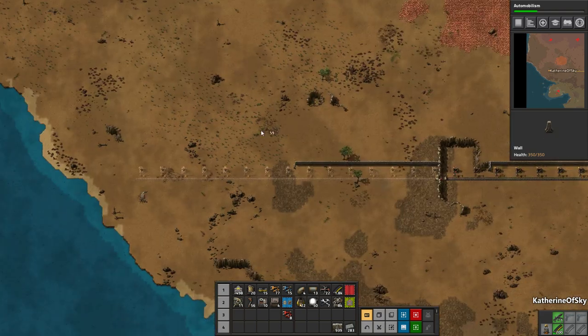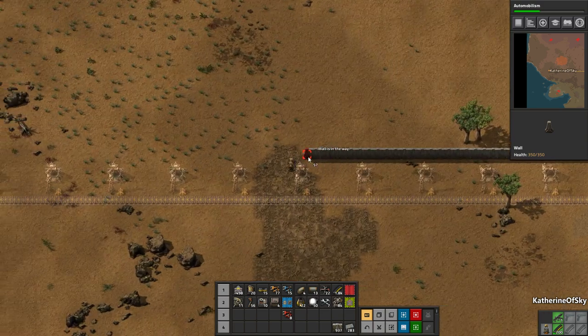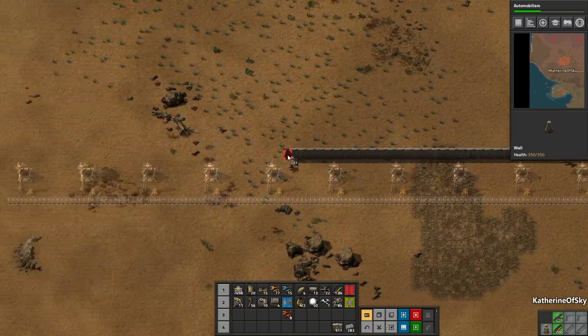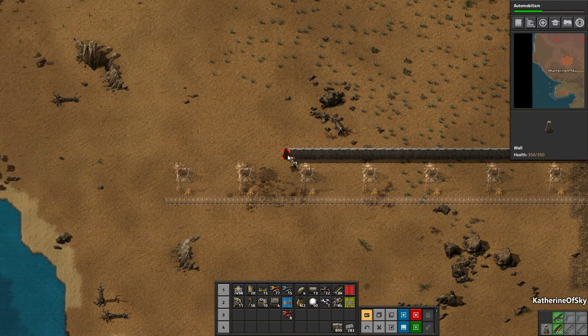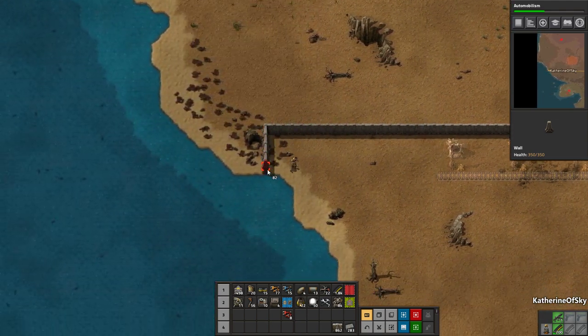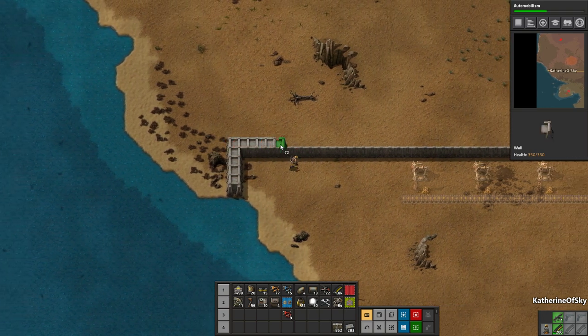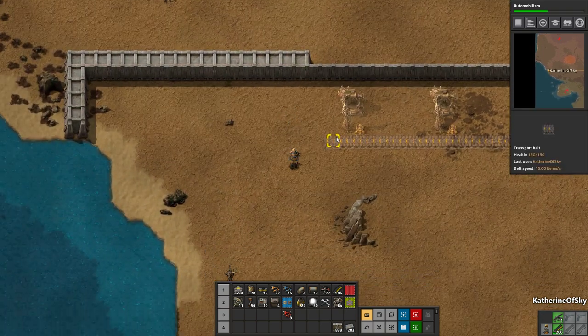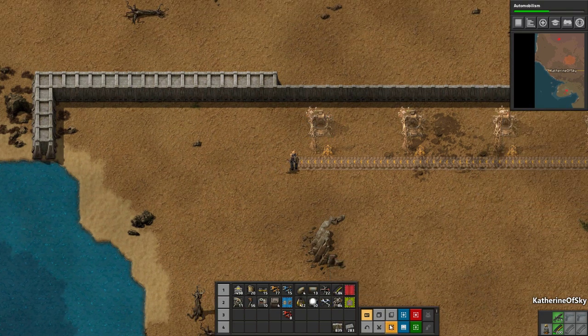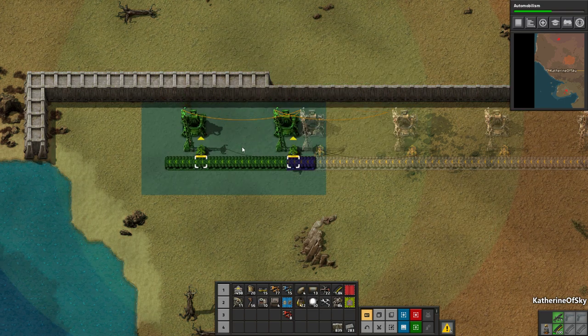We'll see when the steel comes along. Look at this landscape — this is why I chose a desert/runal landscape, because there's plenty of room to drive without hitting huge forests of trees. If you're new to the game though, you want forests because they are very good at absorbing pollution so you don't get attacked as often.